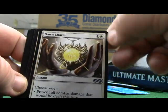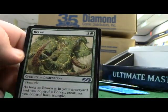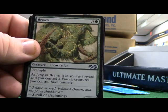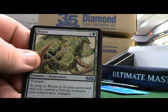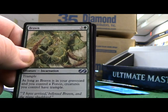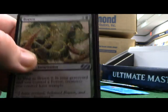Dawn Charm. Spirit Cairn. Brawn - as long as Brawn is in your graveyard and you control a forest, creatures you control have trample. Now I know that's not unheard of for dinosaurs, but to give trample to smaller things just makes them even more brutal.